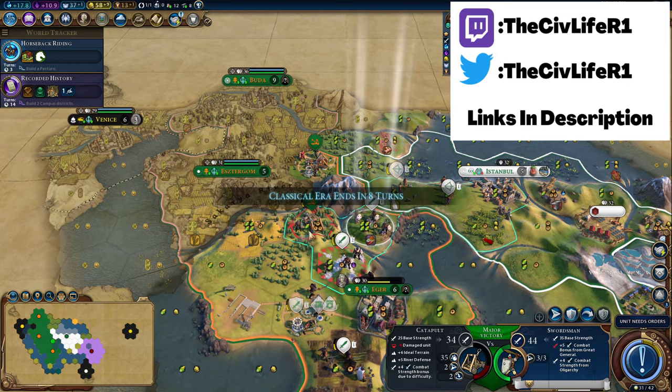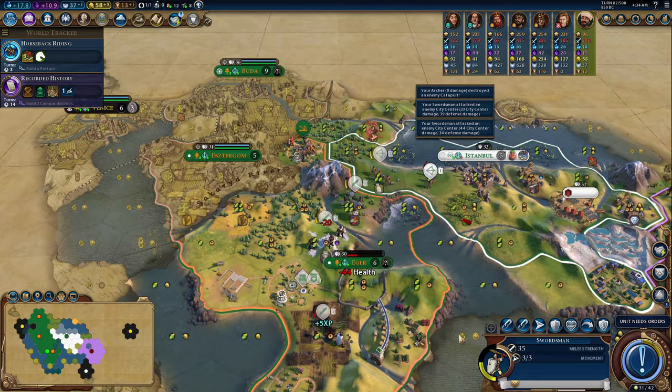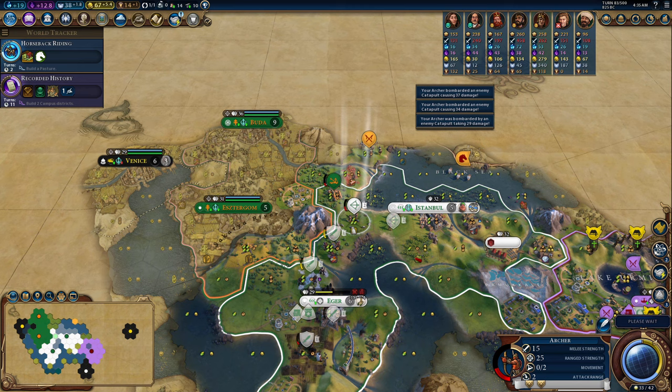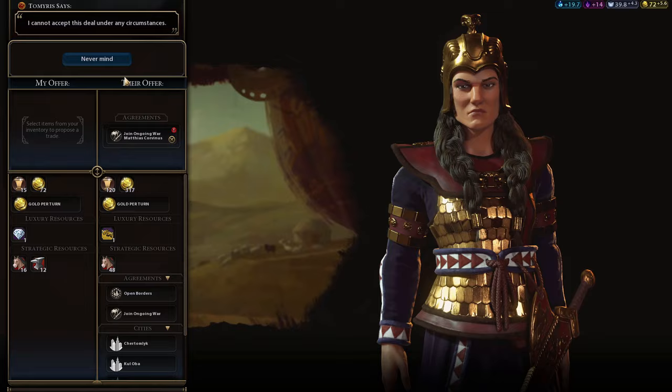Throughout Civ VI history, domination has been a staple for the Civilization VI series. Conquering and subjugating populations is entirely possible and even encouraged, as you can steal native yields, research, and artifacts. In this Civ VI guide and tips video, I'm going to be showing you five tips for a domination victory that you don't know about in Civilization VI.